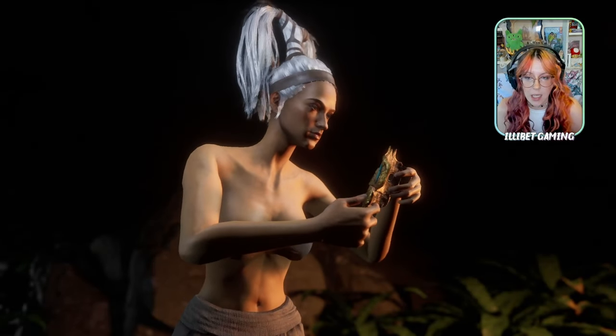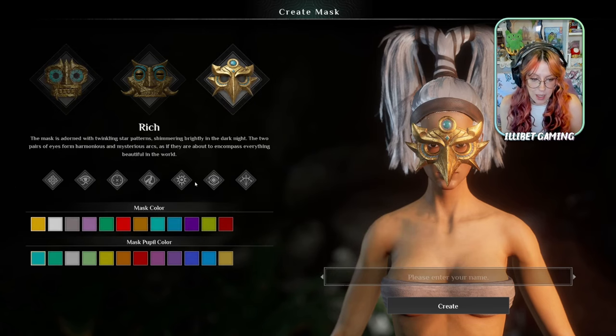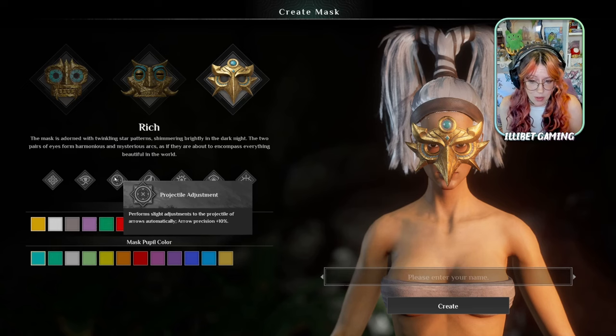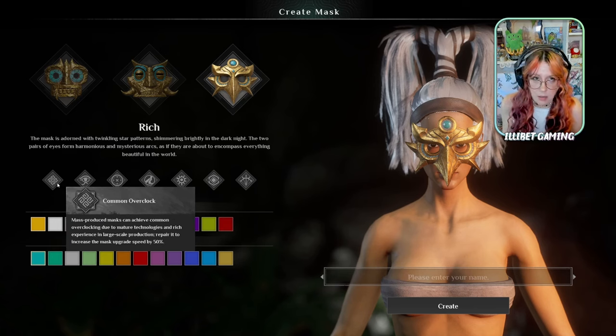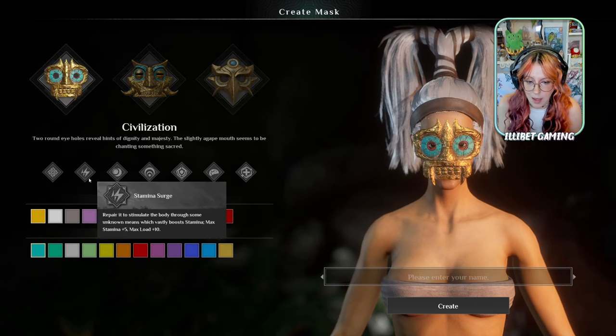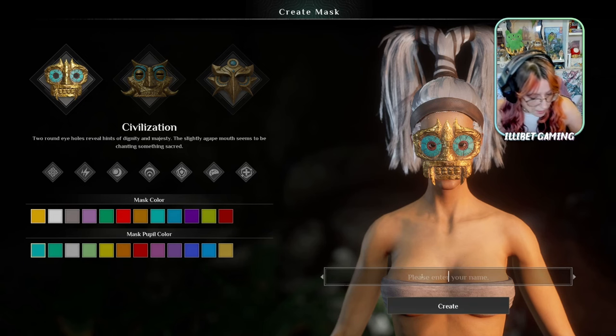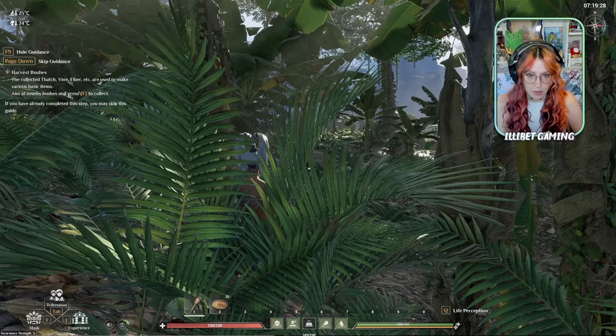We've got our little intro video. There have been a couple of changes to the game that will be interesting to see. We pick our mask now — I do like this mask, looks like you're seeing some stuff. We'll go with gold and change it to turquoise. There are lots of cool benefits depending on which mask you choose, and you do have to unlock them via certain crystals. I'm still going with this one because I like the look of it.